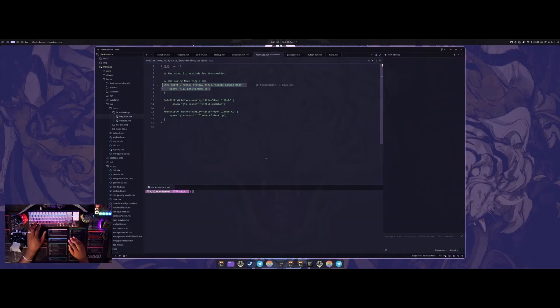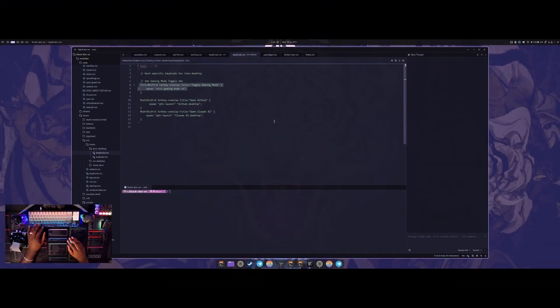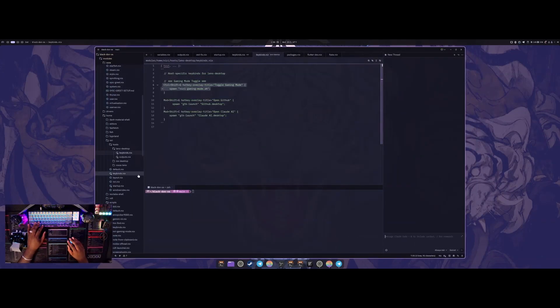Another fix — this is Niri in general, not just NixOS — if you use the Zed editor, you may find that when you launch it on Niri it's not interactive; you can't do anything. But if you resize it or move it to another monitor, it gains interaction back. So I created another script called Zed Fix that moves the column width 1% and then back 1%, so it just resizes itself really quickly. It's barely noticeable, and then I can resize the window to whatever I want.